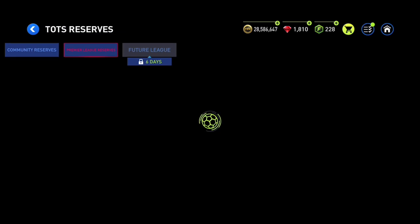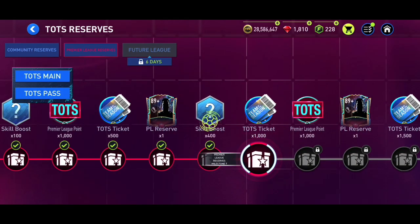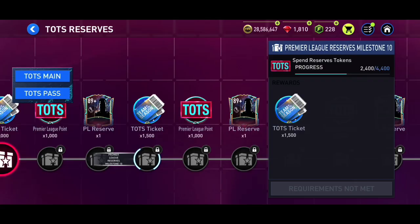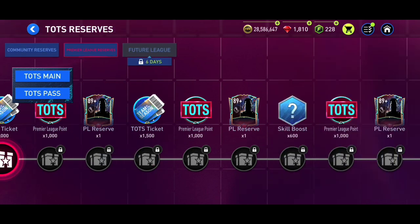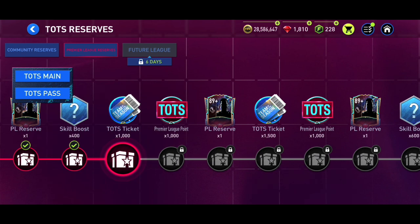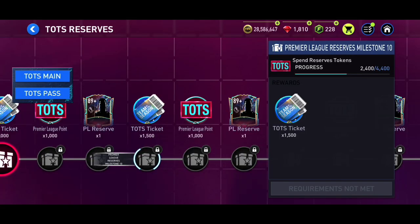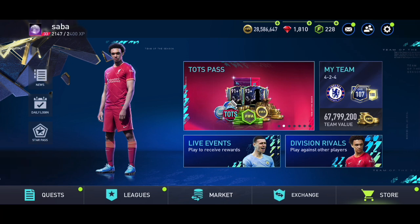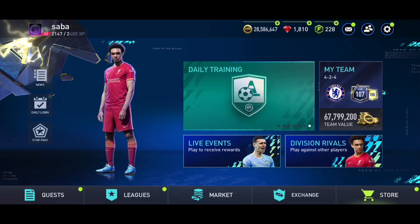We've also got Team of the Season Reserves. Make sure to complete until level 10 to get Team of the Season tickets, because they are very important — you can use them in any chapter. If you're going for Premier League players, you can continue further to get as many Premier League Team of the Season points as possible, but I'd suggest stopping at level 10 in every league since the tickets can be spent in any league.